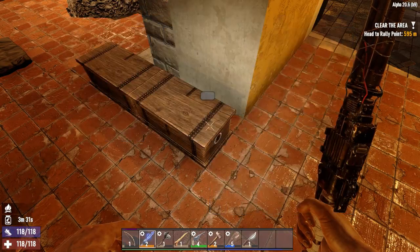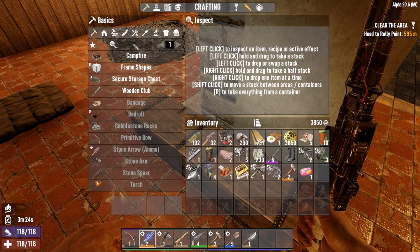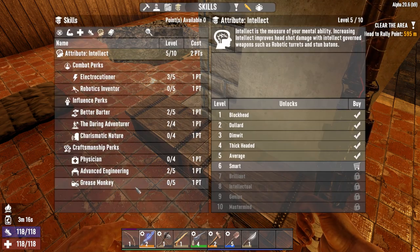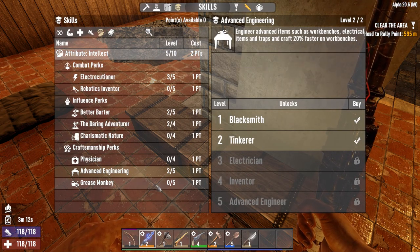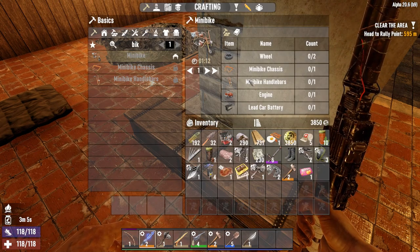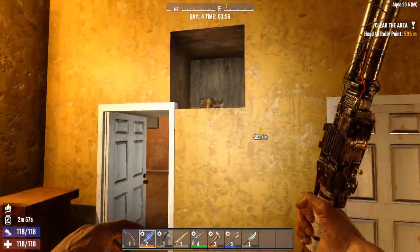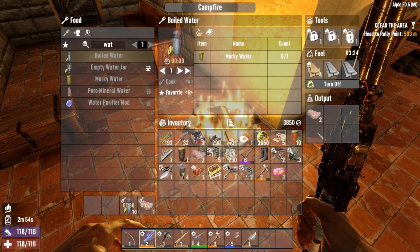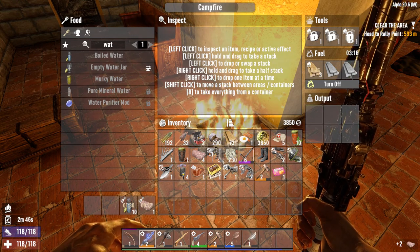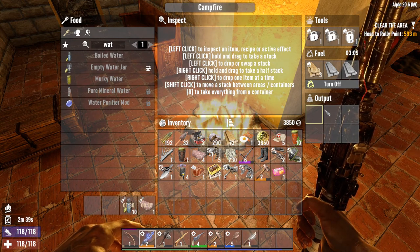Loot on the way over. We don't have a bike yet, but that is one of the things probably to get very soon. We can make the minibike - that's one of the things we unlocked with advanced engineering. We can do bicycle mechanic now, and we have the schematic for the minibike. But we can't get the handlebars and chassis, so we'd have to find them somehow. We're going to go to the trader and on the way over we're going to stop in a place or two to loot.